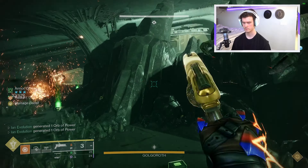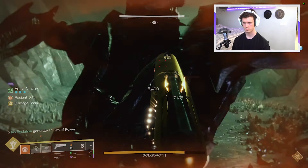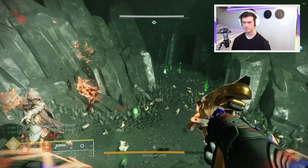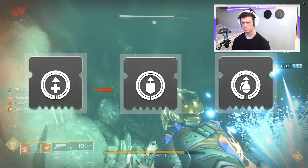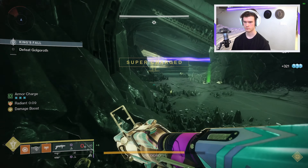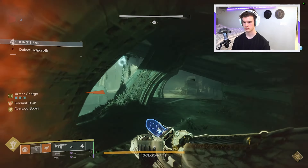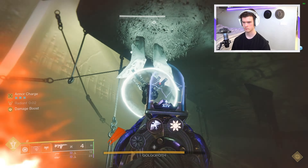How does it boost your survivability? Well, you can still pick up orbs, and you want to start picking up orbs — not only to stack your surges through the Special Finisher mod, but to pair it with mods such as Recuperation, Better Already, maybe any form of ability regen mod as well, such as Innervation or Invigoration, which will help your neutral game during these downtimes between damage phases, which are mainly just surviving and add clearing.